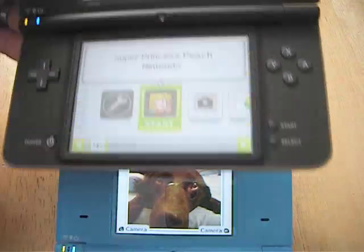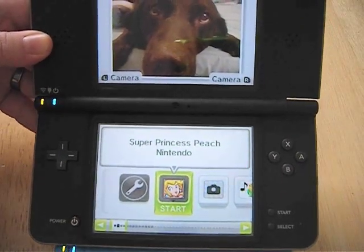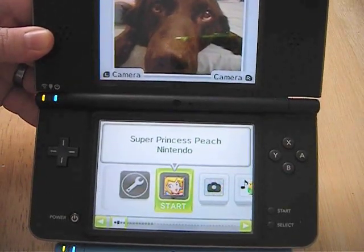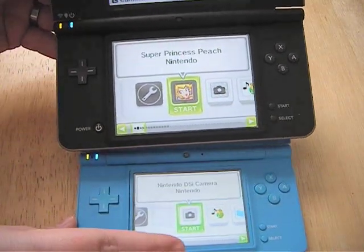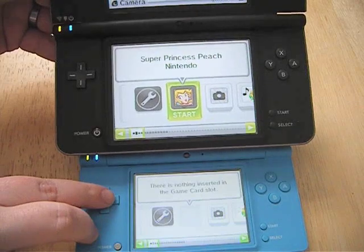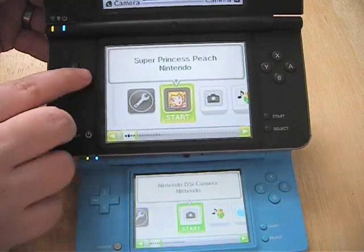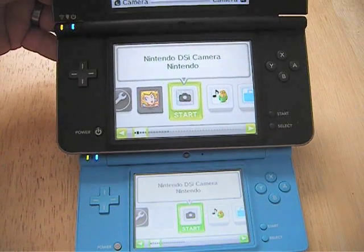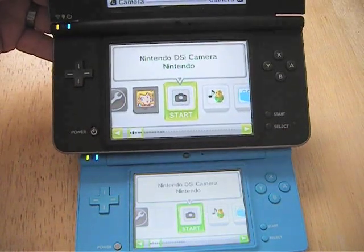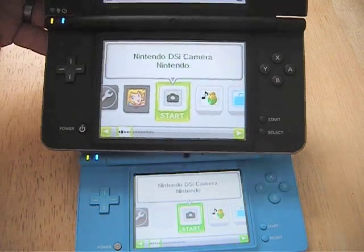And I'll show you the bottom screens as well. There we go — here's the bottom screen. It's much bigger; it's huge. It really shrinks the DSi by comparison, but the DSi isn't bad to begin with.